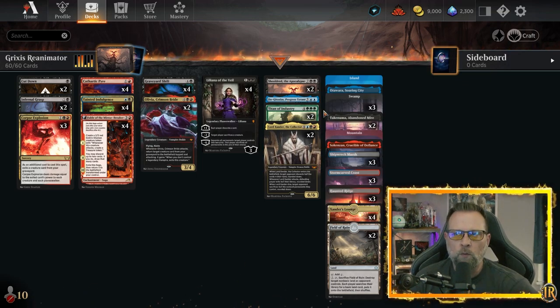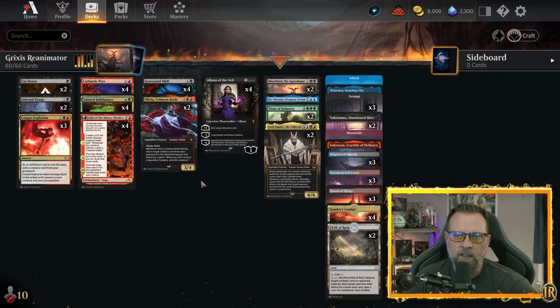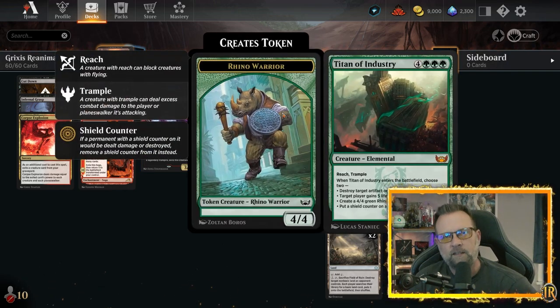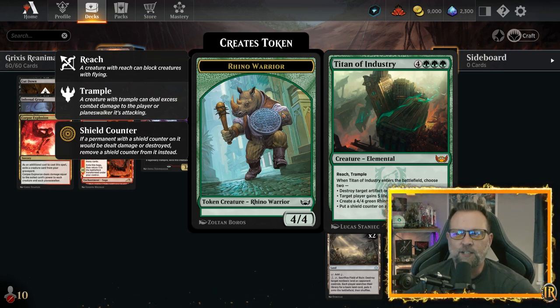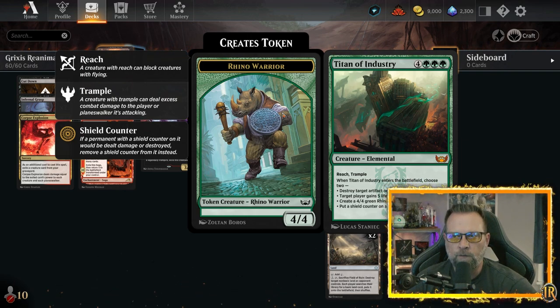We have one Jengax Taxes — if we can return it it's a bonus, but we focus more on Titan, Xander, and Olivia. Titan of Industries is the 7/7 we all know — we didn't expect it to take over the game the way it did. It has reach and trample, and you're never casting it for its seven cost — always bringing it back with Olivia or Graveyard Shift. When it enters, choose two: destroy an artifact or enchantment, target player gains five life, create a 4/4 green Rhino Warrior token, or put a shield counter on a creature. I almost always go for the 4/4 and the shield counter, but it's situational.